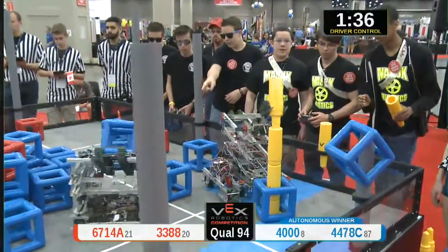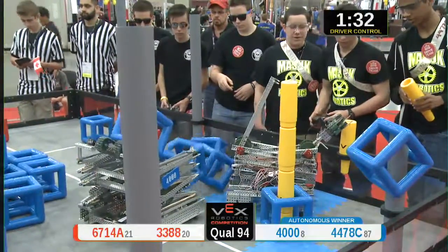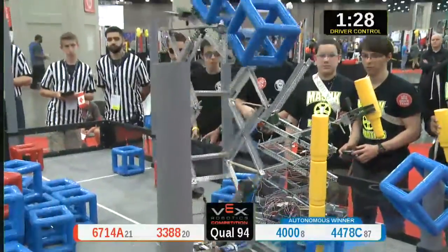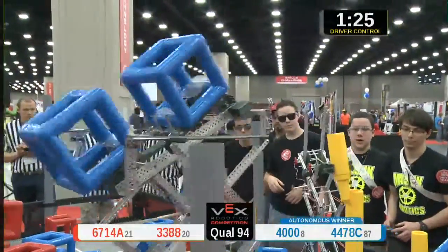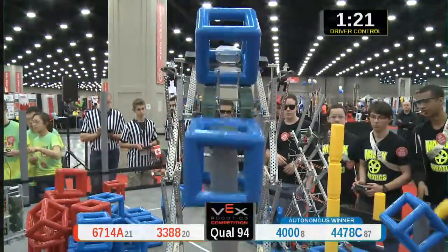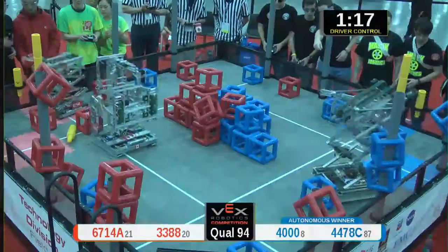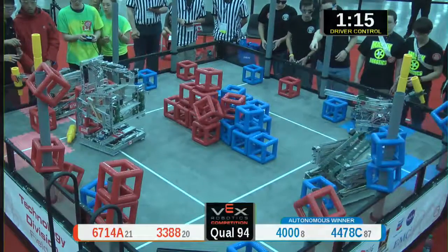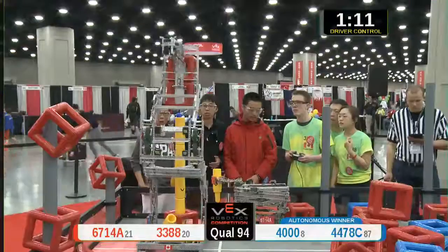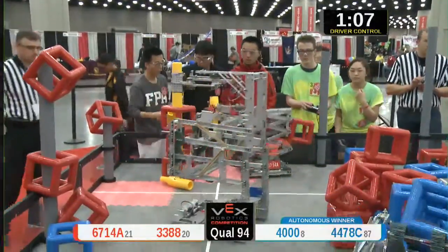67-14A starting to build their skyrise section — they have one, two plates. Meanwhile, Blue has three. And some great teamwork. Here comes 4000, they have two cubes in their possession, raising up high to score onto the scoring post — one, two, four Blue. 3388 really going to town here. They have two cubes in their possession and put it on the skyrise. Nicely done.